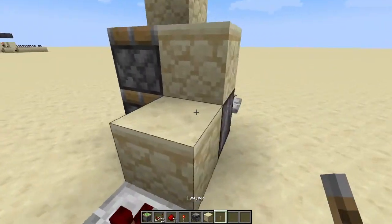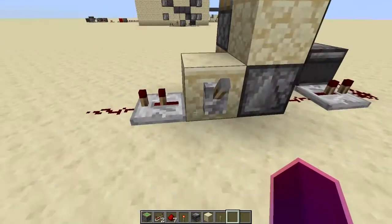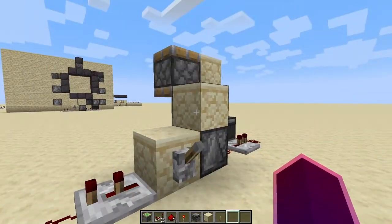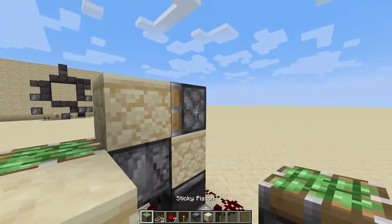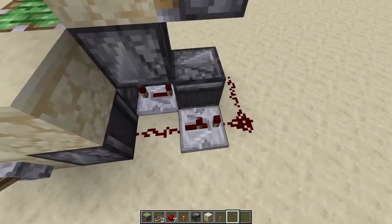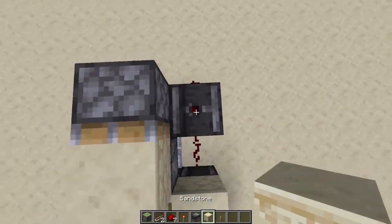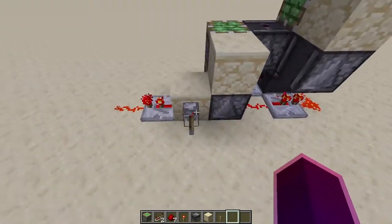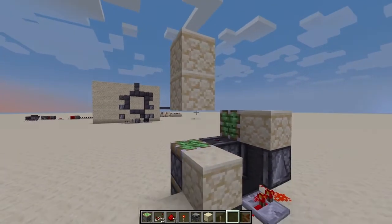Now we're also going to need to place a lever right there on this block and flick it — that's working perfectly. Now we need to place a block there with a piston right there, and also place an observer on top of that with another block on top of that observer. If we place two blocks like that, it works.